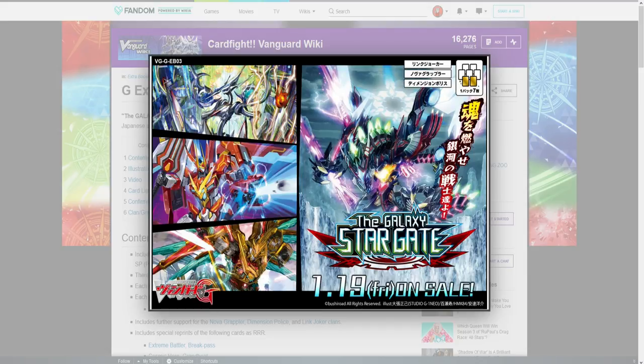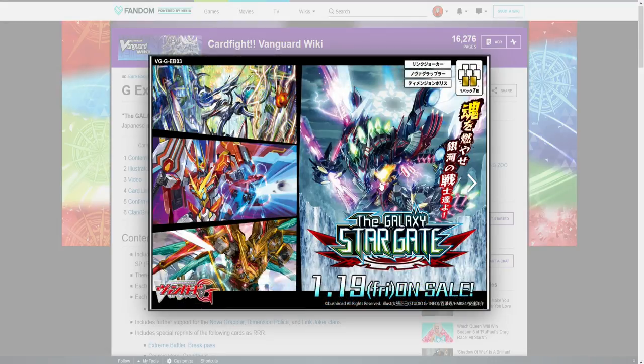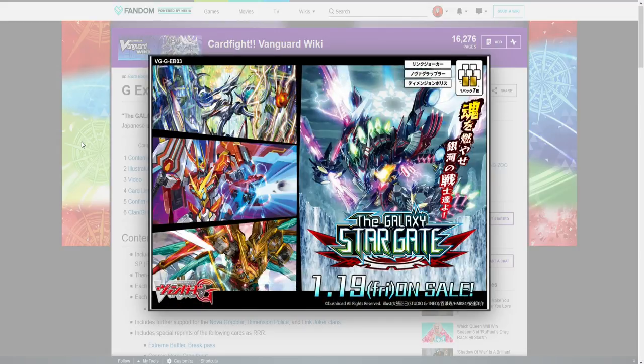Let's start off with what's on the cover. We got our Zeroth Dragon here, which looks kick-butt — we'll go over its name in a second. We have a new Messiah unit, a new Victor unit, and a new Grand Gallop unit. So guys, what the set is gonna probably entail is support for Victor, Messiah, Zeroth Dragon, and Gallop. I'm expecting there to be a new Gallop unit.